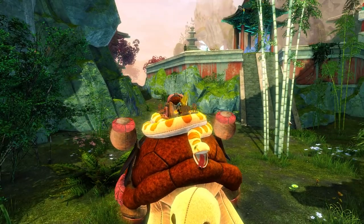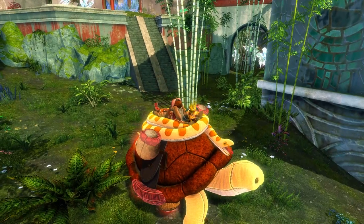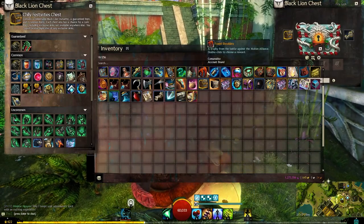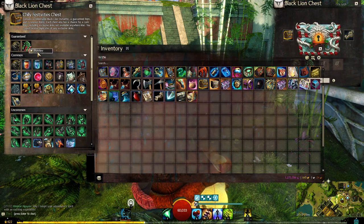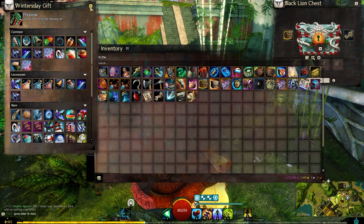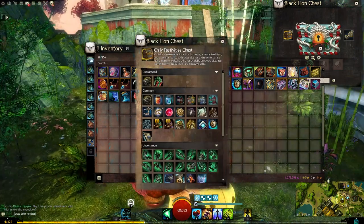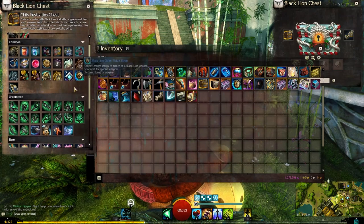Hey guys, welcome back to a brand new demo. Today we have the new plush siege turtle, and also the chilly festivities chest which we're going to look into first. We have the Evon Nashblade Winter's Day gift, which is as always for festival chests a quite nice item to have as a guaranteed unlock. You're quite likely to make a little bit of gold from these chests, so if that's what you're opening chests for, I find they're the best at the moment.